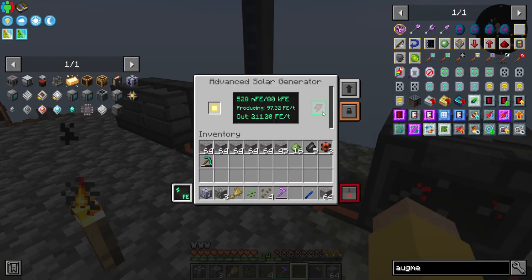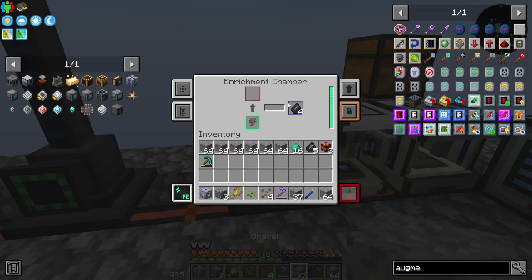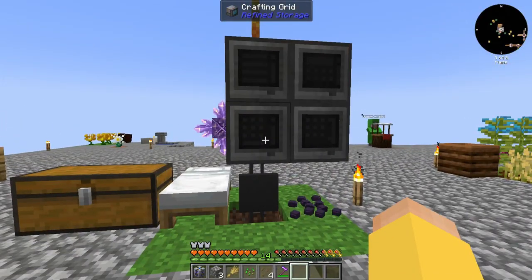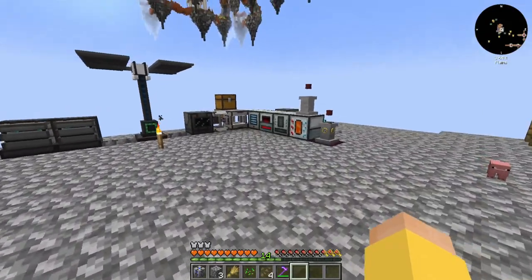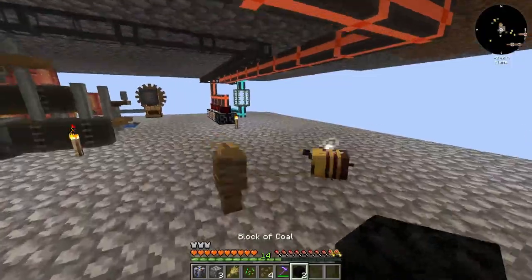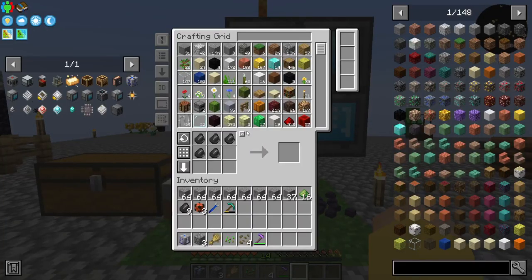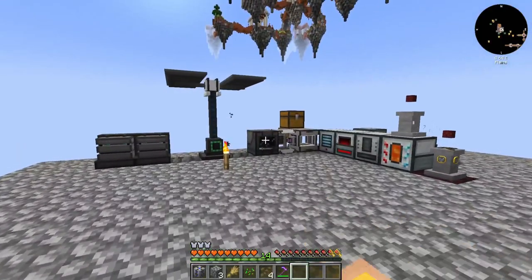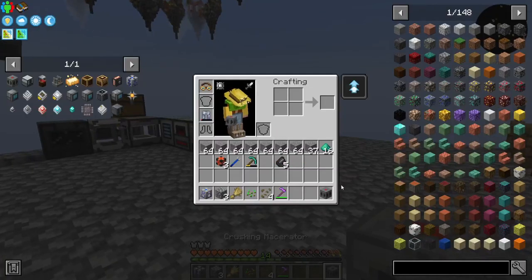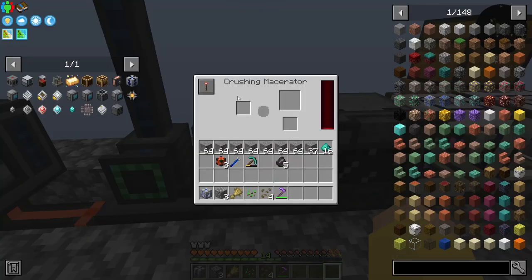You also need to be able to produce more energy faster, but I can't put any upgrades in you. So I'm going to take you out because I don't need any more of that. Alright, so we got our flint. I ended up putting it in the enrichment chamber because I learned that gives me 100% flint 100% of the time. So then that gets us our crushing macerator. Does it need RF as well? I'm assuming you do. Yes, you do. So we'll put you there and you will fill up with RF.